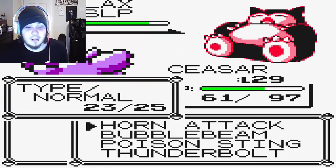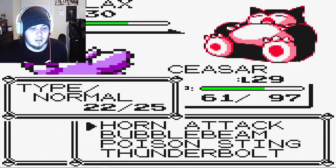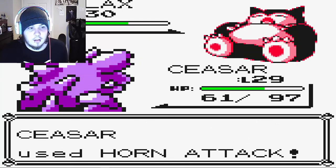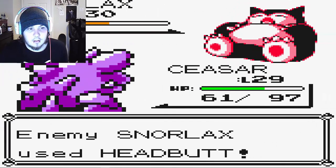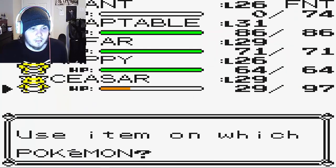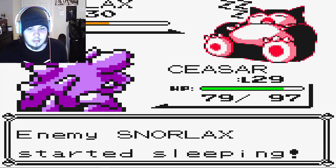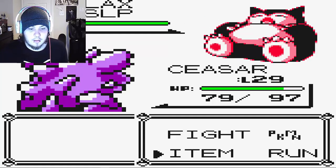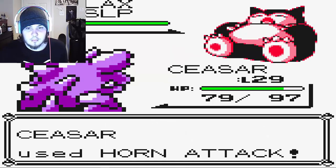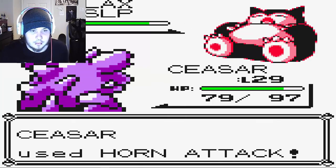This Snorlax is really going to piss me off. It woke up finally. We have to go for a Super Potion because there's no way we're going to live the next Headbutt. Let's see how long it'll stay asleep — it depends on how many Horn Attacks we can get off. If we can get enough Horn Attacks off, we can go ahead and use the Great Ball to catch it.